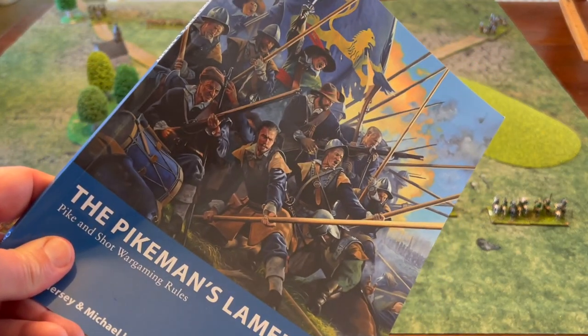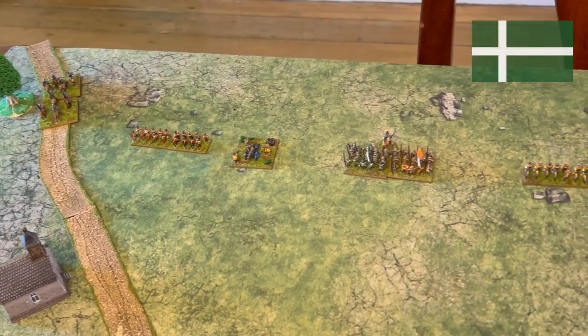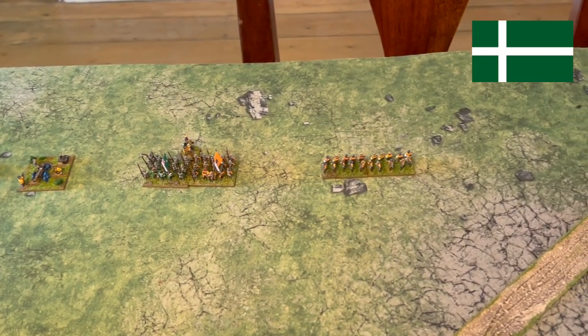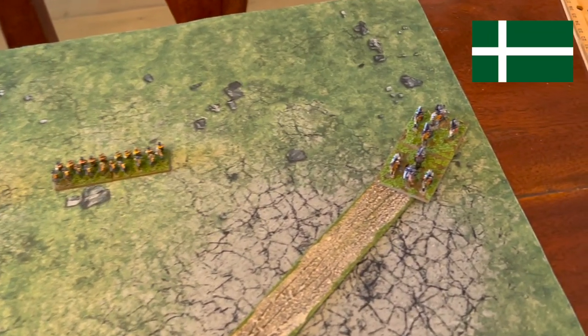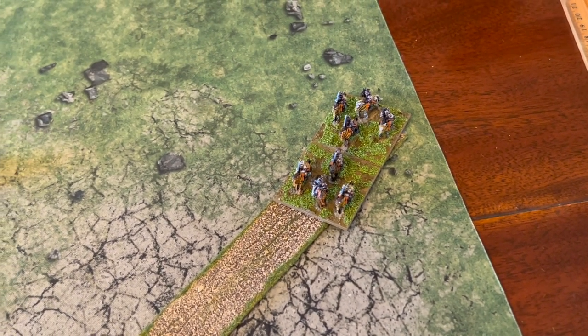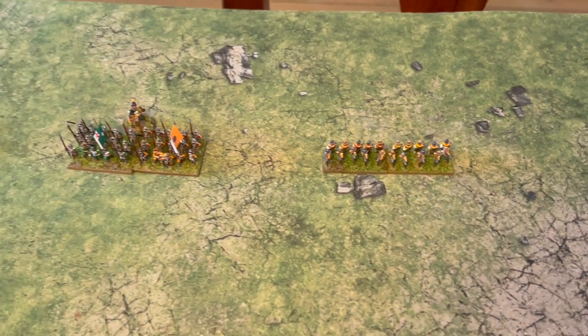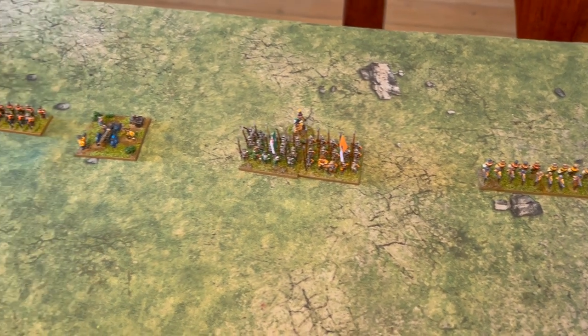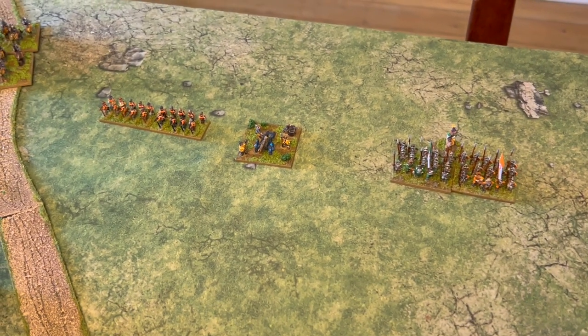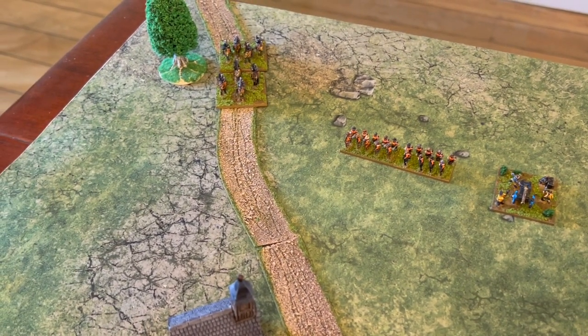We're playing another game of Pikeman's Lament. On the table you can see the two forces, so let's have a better look at them. Approaching from the south is the Bastardly Baron. We have a unit of Cuirassiers — the lobster heads — a unit of raw shot, a unit of pike, a field gun which is a heavy gun and very good at shooting, another raw shot, and another unit of Cuirassiers.